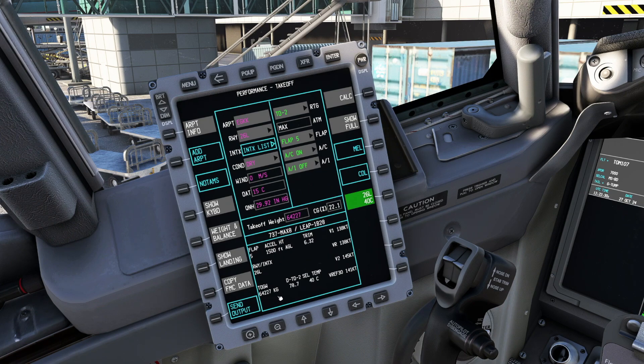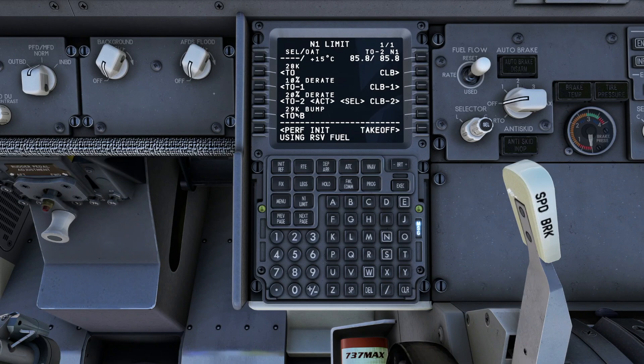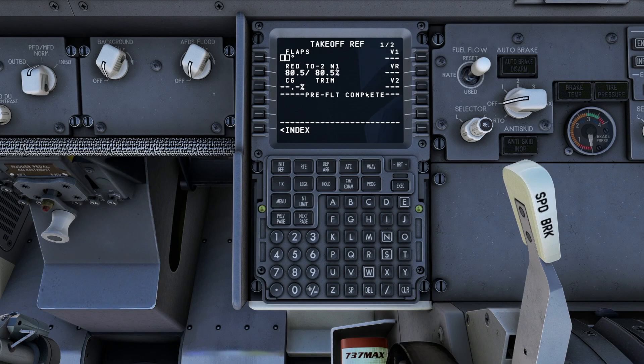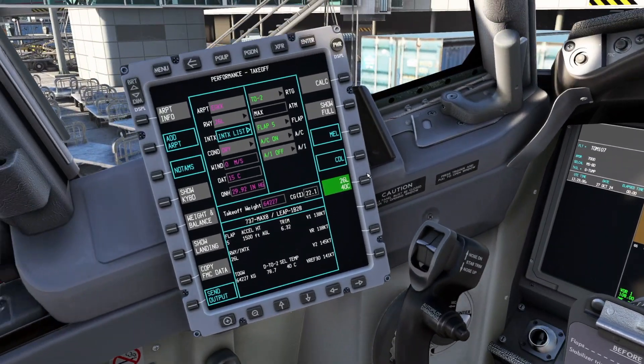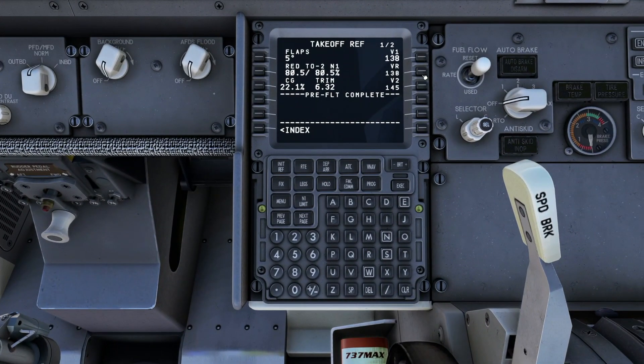Pressing calculate gives us all our V-speeds for takeoff — cell temp is 40°C. We transfer that info into the FMC: takeoff D-rate 2, 40°C on our cell temp, flaps 5 for takeoff. Hitting the centre of gravity button auto-fills to 22, giving us a trim setting of 6.3. Our V-speeds are V1 138, VR 138, V2 145 — everything tallies up, and that is our pre-flight complete.